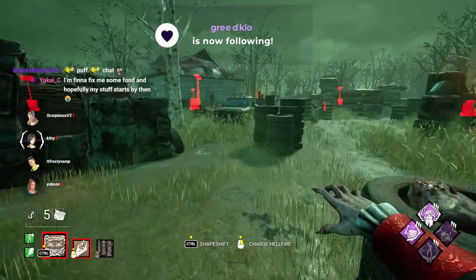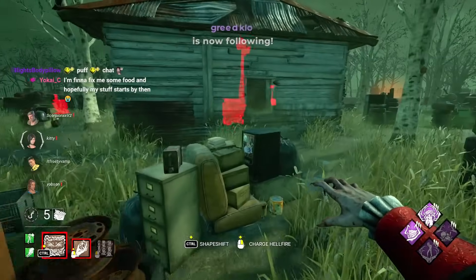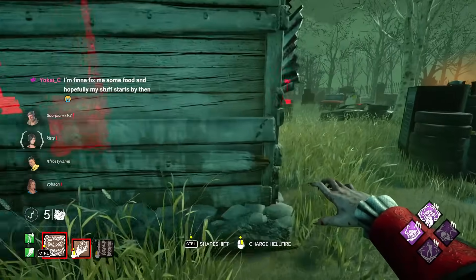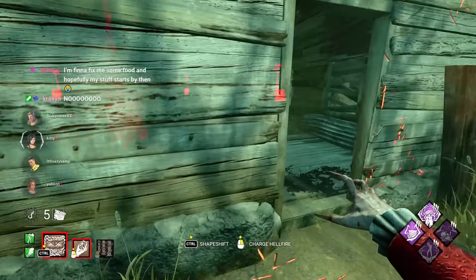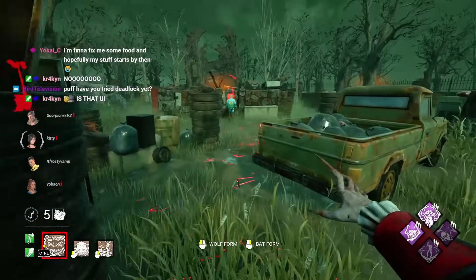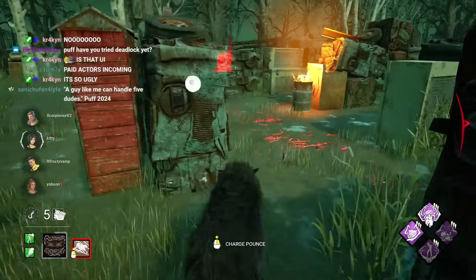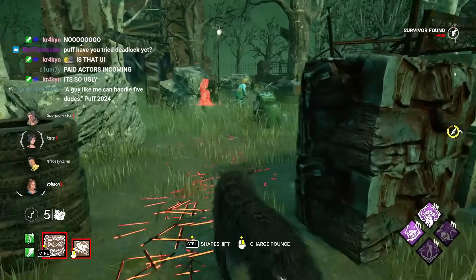So the first build we're gonna try out is a Pentimento build with Dracula's new perk. Dracula's new perk: whenever they finish a generator, the obsession is gonna do generators slower. Base kit. But it's also gonna spawn a totem on the map, kind of like Plaything does, and if they cleanse that totem, they stop doing generators slower.